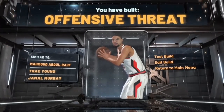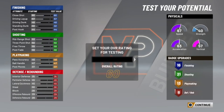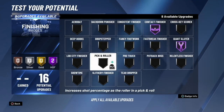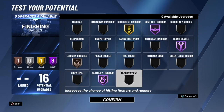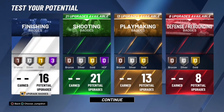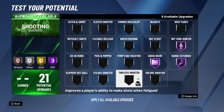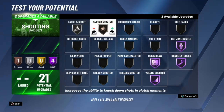We've built an offensive threat — let's get into the badges. We're testing at 99 overall to get the best version of the player. For finishing: Hall of Fame Contact Finisher, Hall of Fame Giant Slayer, Hall of Fame Slithery, Bronze Lob City, and Gold Consistent Finisher. For shooting badges: Hall of Fame Quick Draw, Hall of Fame Range Extender, Hall of Fame Hot Zone Hunter for when you have hot zones, then max out Volume Shooter, Catch and Shoot silver, Bronze Clutch Shooter, and Silver Green Machine.